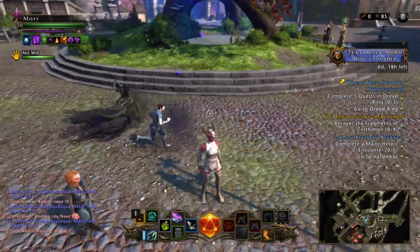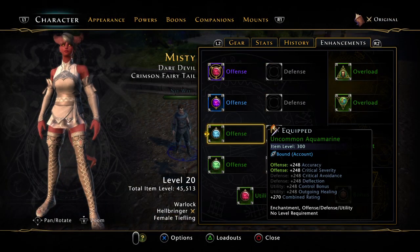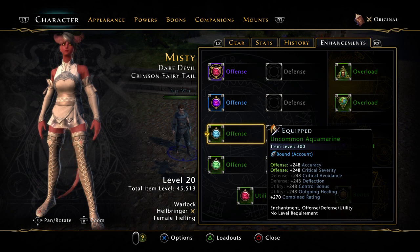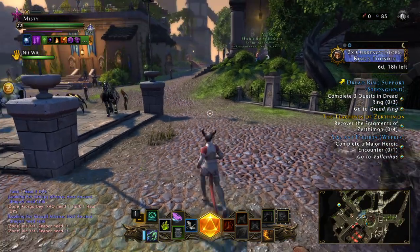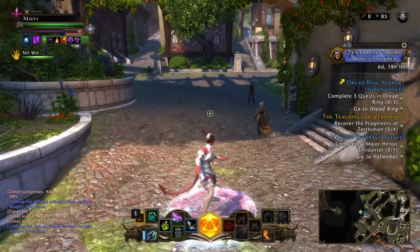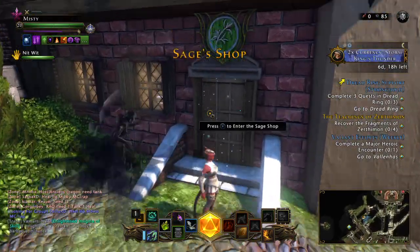Let me go back to character sheet, enhancements. This one's level 300. You can also refine it just like anything else — you get the glyph, the potency, the gold, the refinement points, get your motes, and you refine those up to 1000 or whatever level they go. Where do we get these enhancements? Come over here to the Sage Shop.